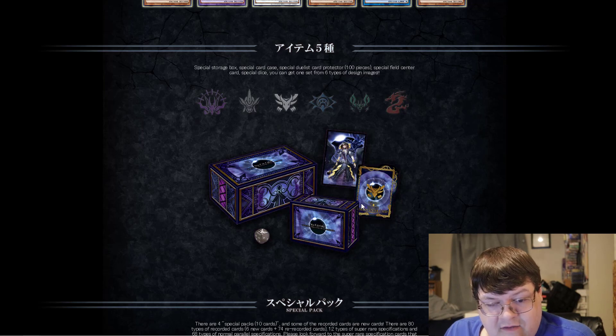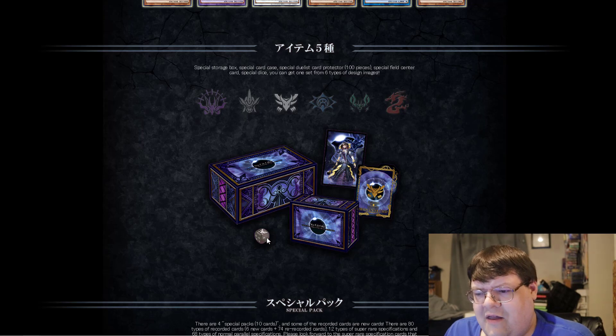Then we also get the Underworld Goddess. This looks gorgeous — the little symbol here, the box is amazing. The dice, I feel like they kind of punted this with a gray color scheme.